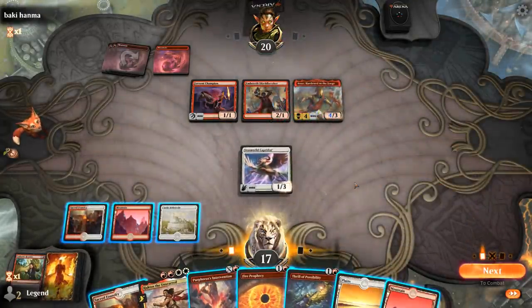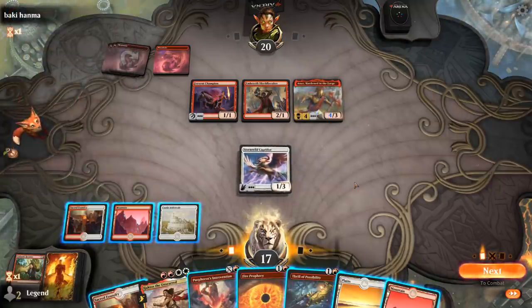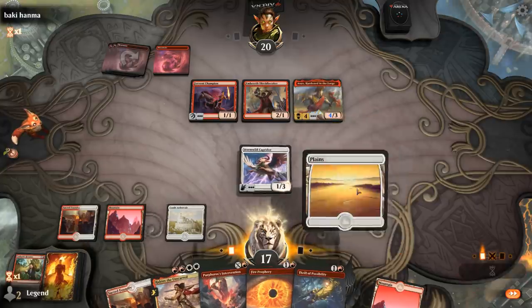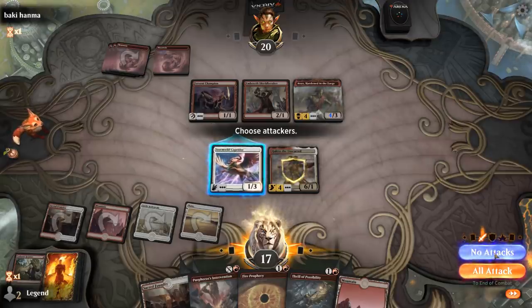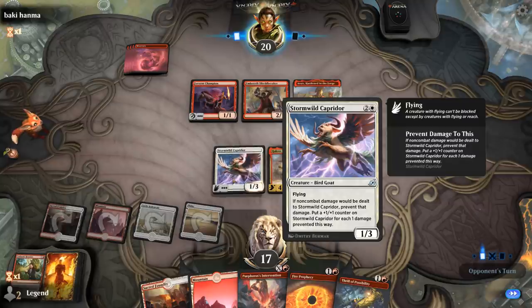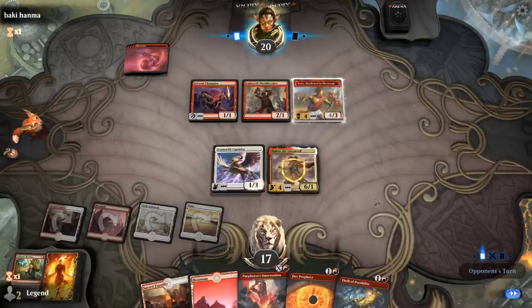Might be able to just play Annex. If they have Embercleave next turn I could be in trouble, but I could keep up Fire Prophecy, or just play Haktos and next turn kill the creature Haktos isn't protected from. We hit four, so Haktos has protection from all the opponent's creatures right now. Next turn I could Intervention for X equals 4, putting 8 counters on Caprador — or play it safe and keep a Prophecy to deal with Annex.